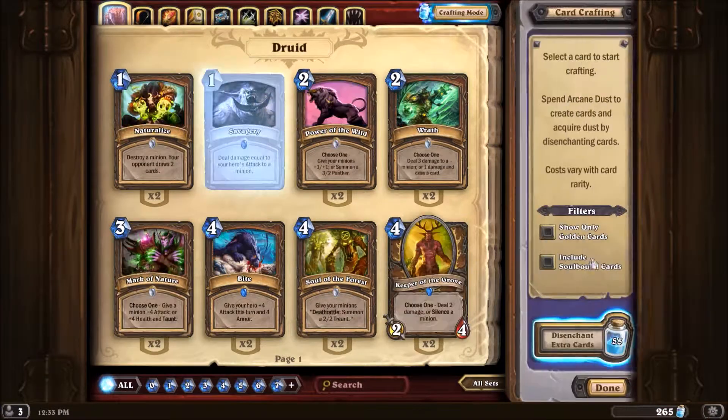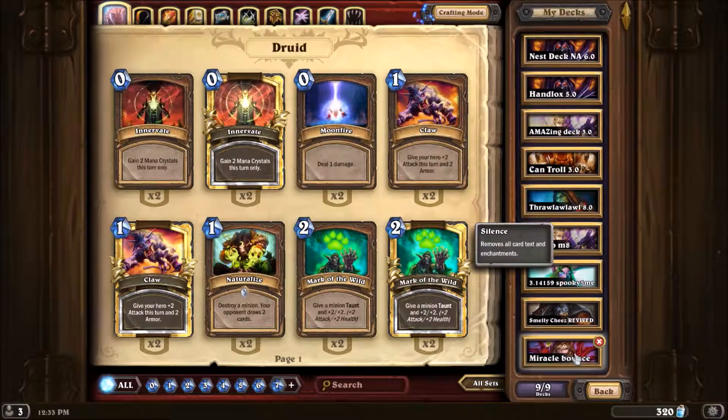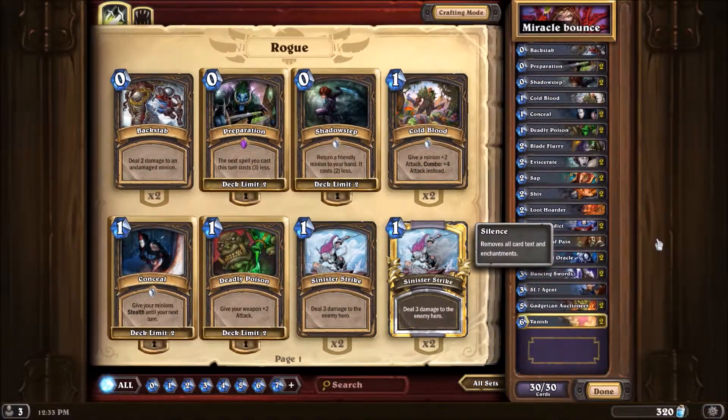So this time we need to disenchant some dust first. It's called Miracle Bounce. If you don't know what Bounce is or Milling, it's basically filling up your opponent's hand with cards so that they discard more cards.